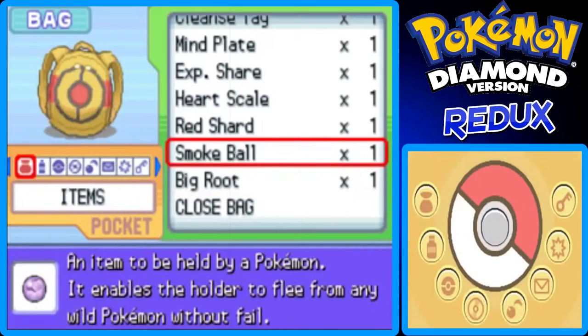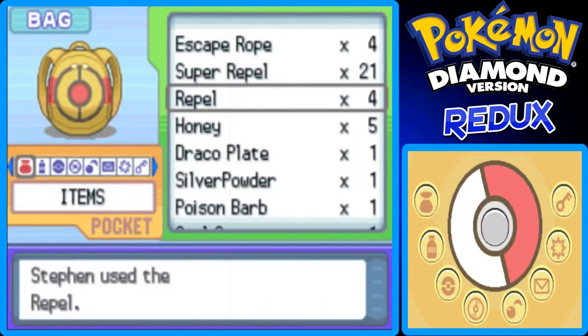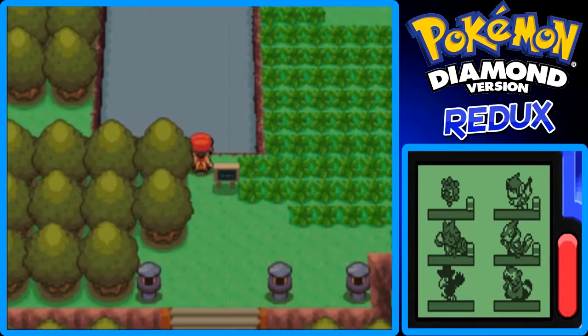I'm going to put a Repel on so I don't run into Pokemon — this is a big area of grass. Here's an item; I thought it was an Ether, but it's actually an Elixir, my bad. It looks like there's an item over there too — you'd just have to surf on this water.